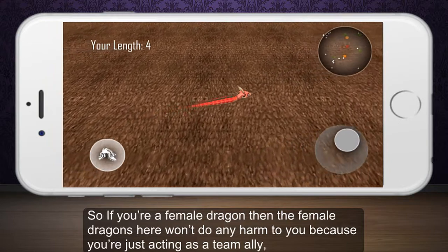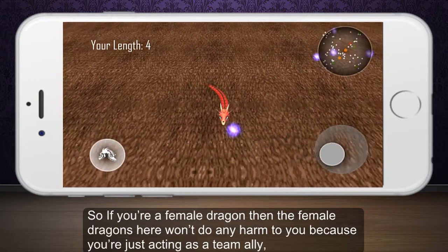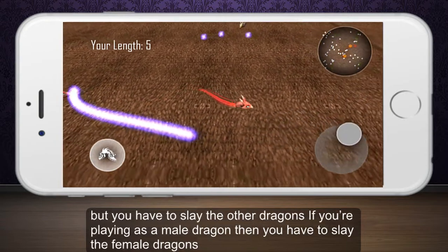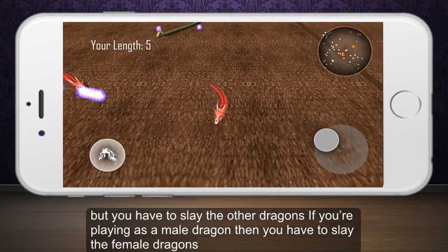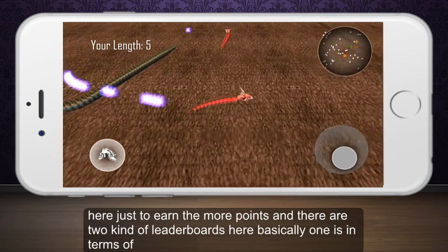So if you are a female dragon, then the female dragons won't do any harm to you because you are acting as a team ally. But you have to slay the other dragons — if you are playing as a male dragon, then you have to slay the female dragons just to earn more points.